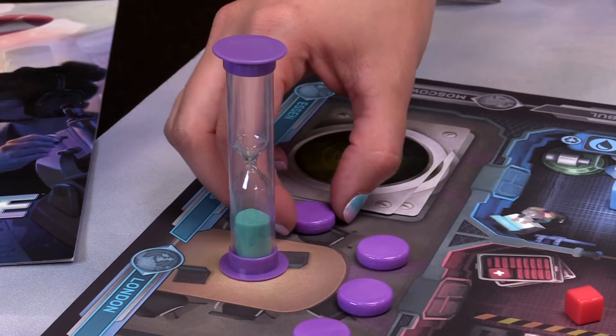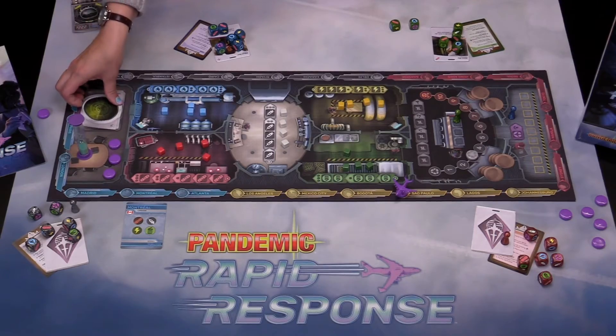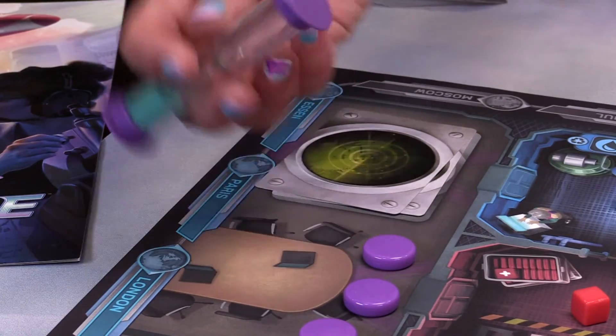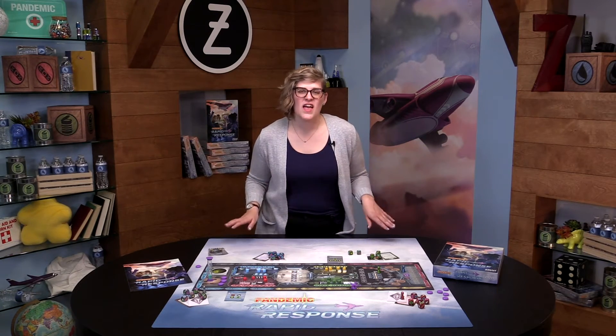When the sand timer runs out, the players pause the current turn and discard one time token from HQ. Then flip the top card of the city deck — in this case Delhi — and place it next to the corresponding space on the board. Flip the timer and resume gameplay. If there are no time tokens remaining when the timer runs out, the players will immediately lose the game. If players have delivered supplies to all of the city cards, they win the game and save humanity.